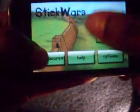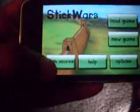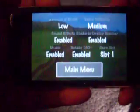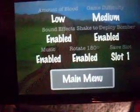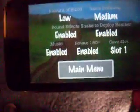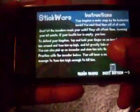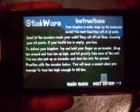Got 'Load Game,' 'New Game,' 'Options,' 'Help,' and 'High Scores.' High Scores just takes you to the internet to look at more high scores. In Options you can pick your amount of blood for the little stick people when you're trying to defend your wall.